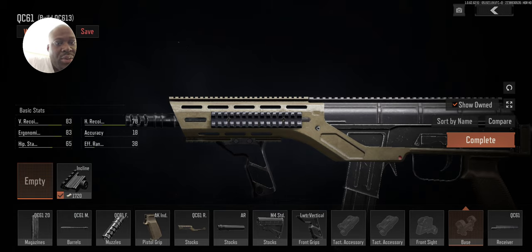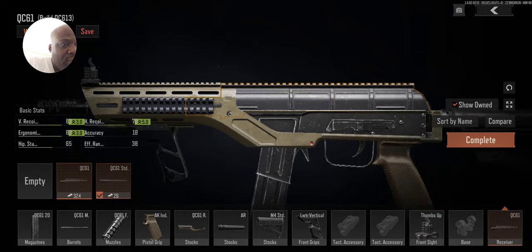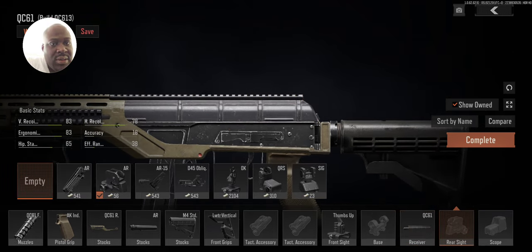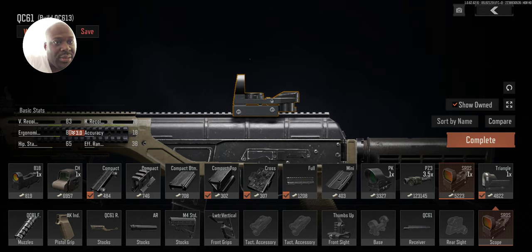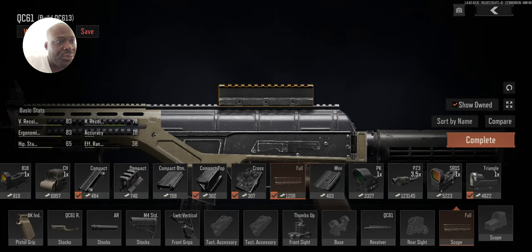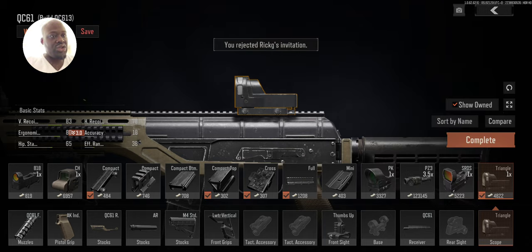We're not going to put a scope on this bad boy. Let me get one of these front sights on here — I like these front sights. Let's put a different scope on here for close range. That SRDS is my favorite scope. I can also put that triangular scope on there, so we're going to throw that on. Remember, we're doing close range today. Now we're going to press complete and see how much everything costs.